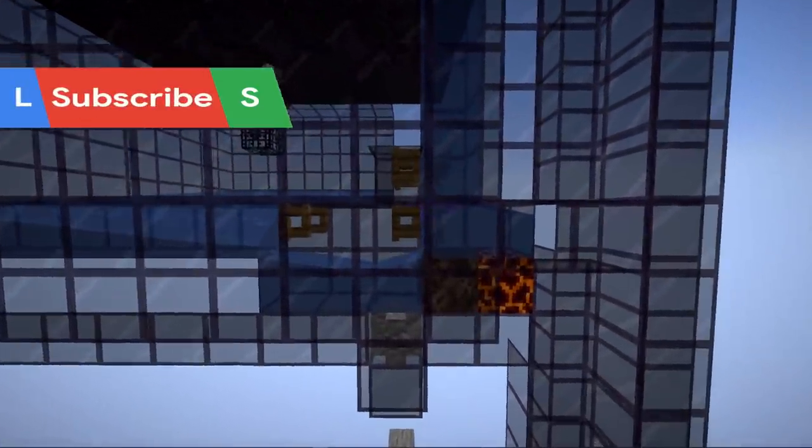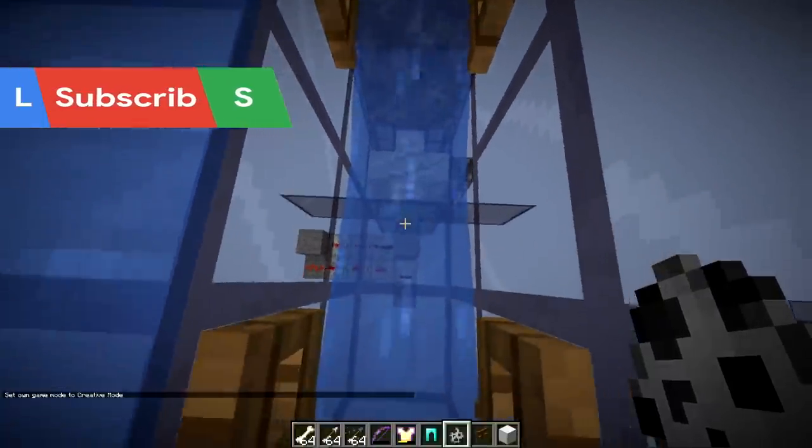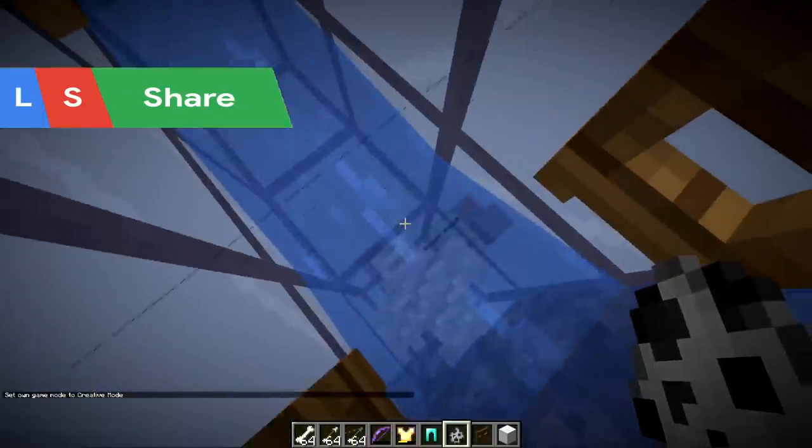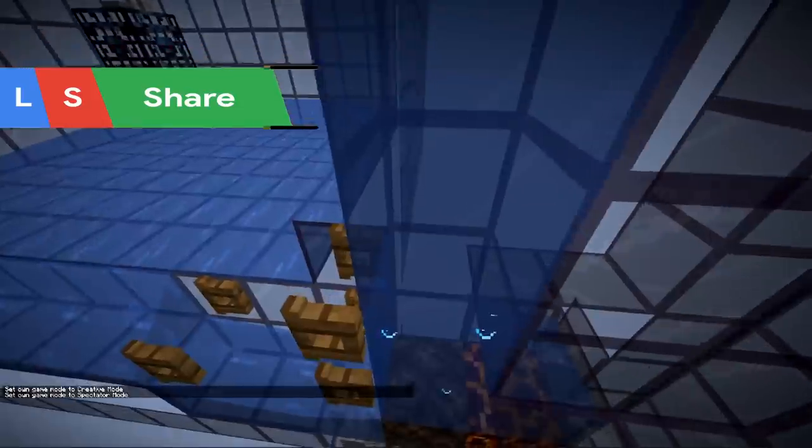There are three blocks worth of water there, and now they go into this bubble elevator. I have a wall here to give them an easy transition from this area up into the soul sand, which is where it's going to move them upwards.